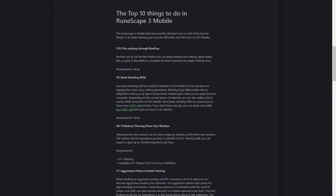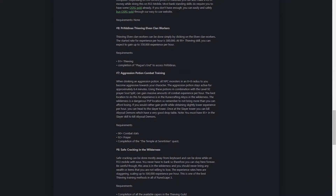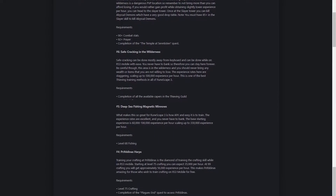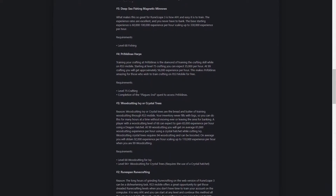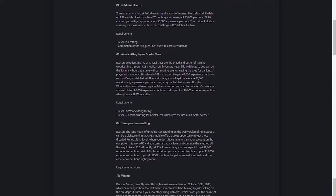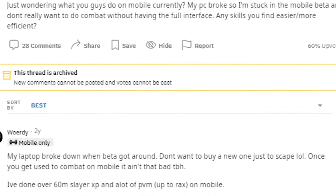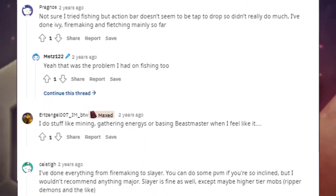According to some of the guides and public sources, in RS mobile, AFK skills such as fire making via bonfires, thieving elves in Prif, aggression potion combat training, safe cracking in the wilderness, deep sea fishing, Prif harps, wood cutting with ivy or crystal trees, and rune span tend to be the most common suggestions, with mining ranked as the number one activity for mobile. Checking the forums as well, most player comments support using mobile to train otherwise low activity skills.